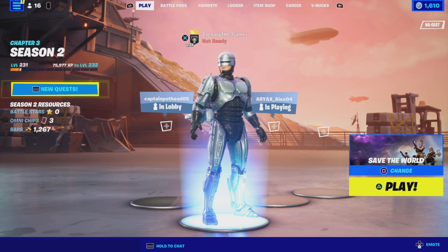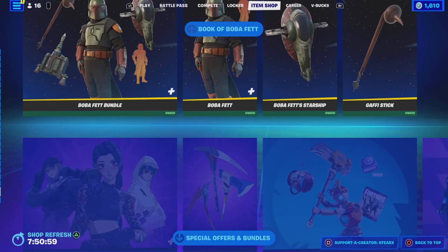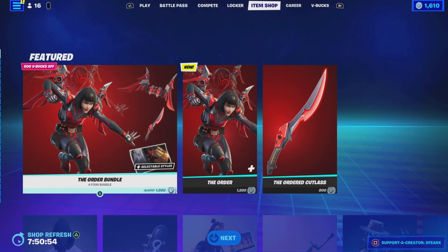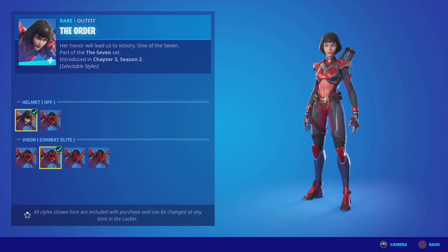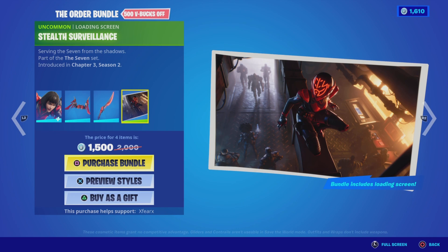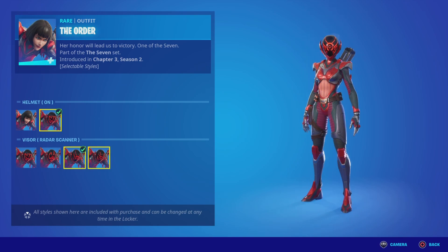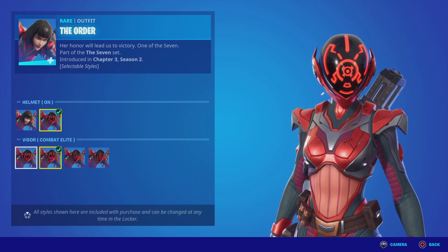Yes guys, let's get right into this video. If we go all the way over here, we got the brand new Order bundle — it's literally one of the sisters from the 7. It's a really cool skin; you get her, her back bling, her pickaxe, and then a loading screen. I do have enough V-Bucks, I could cop the bundle, but I just don't know yet.